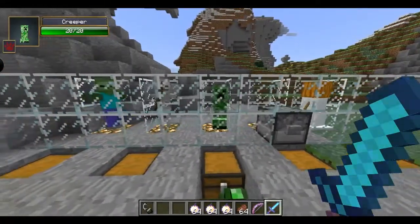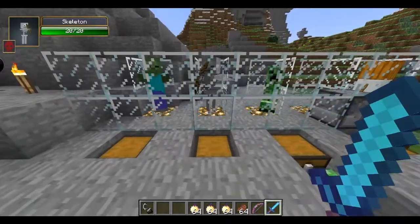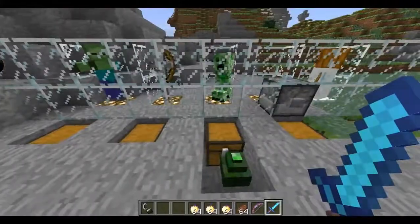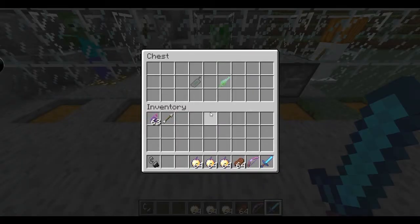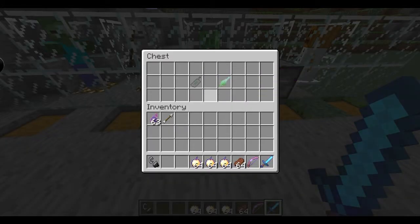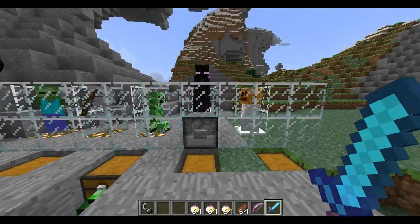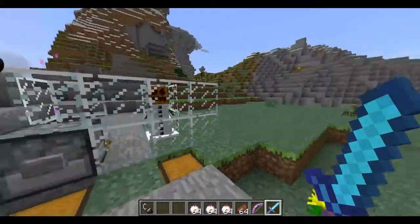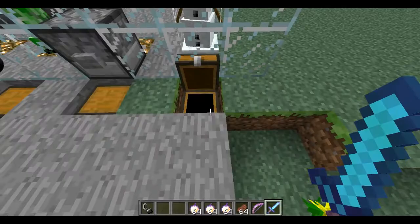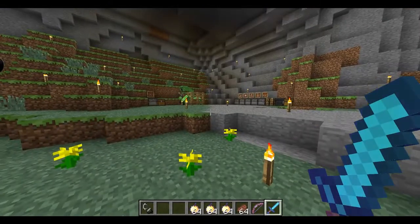We have the zombie — his mutant drops a hulk hammer, I'll show you when I kill him. We have the mutant skeleton which drops body parts. Then there's the creeper over there — it drops an egg, creeper shards, and a creeper status item. Then you've got the enderman which drops an ender soul hand. Finally, the mutant snow golem heals by snowballs and drops snowballs on death.